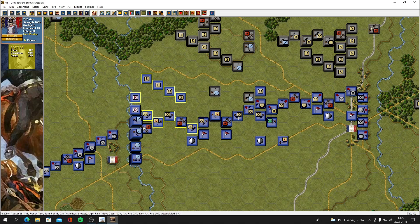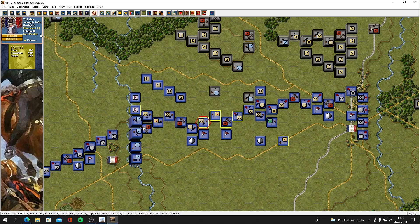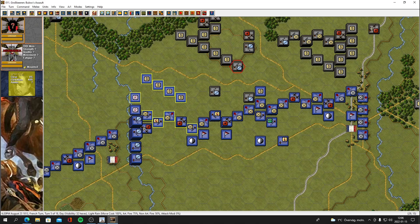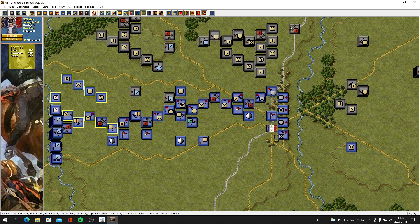I guess they could stay like that — maybe I should deploy them in a line formation actually, a shortened line. They're in column and they fired, not sure if they can deploy in a line... they can. These cavalry are not that dangerous anymore — they're going to be routed now, they've taken heavy casualties, especially these guys. They might rally — they have a leader in there. There's this dangerous cavalry here that could go for a charge as well.